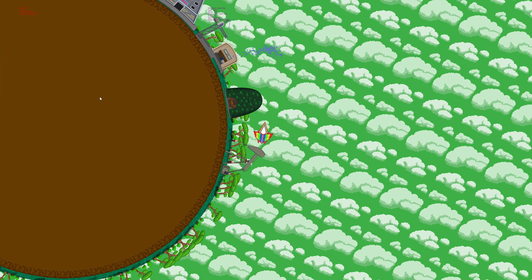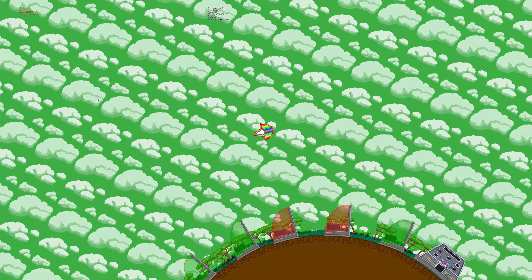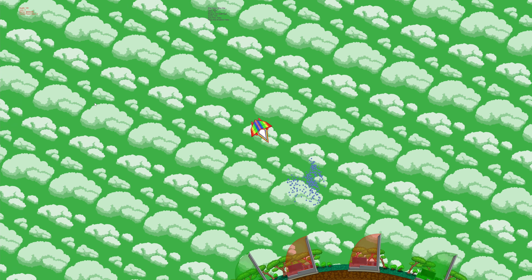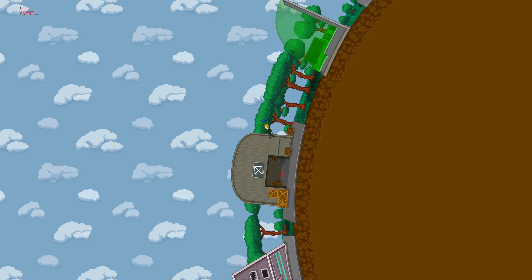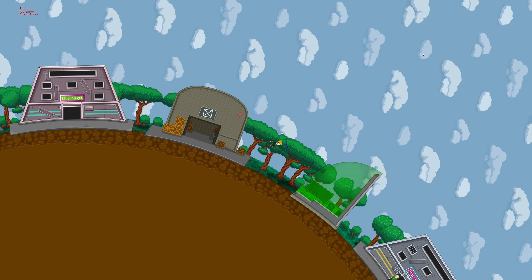I also made it so that storage is one of the buildings that now defaults on the starter planet. When you first start the game and land on the first planet, a few buildings guaranteed to be there are a shipyard, a refinery, and a library, so you can get started and you're not stranded.